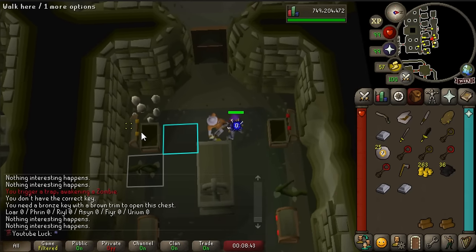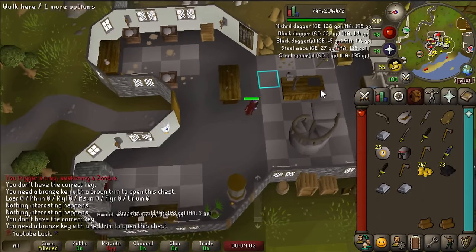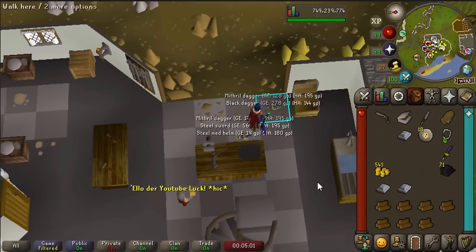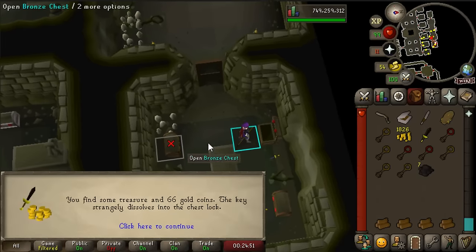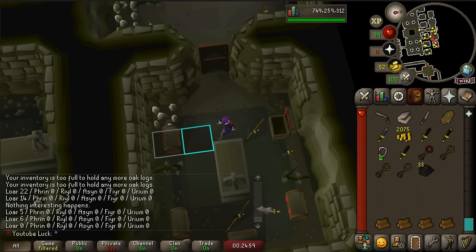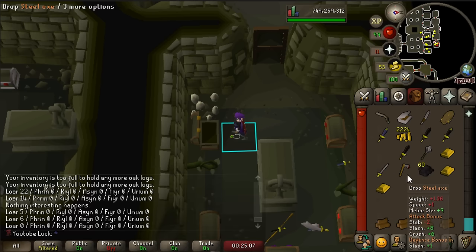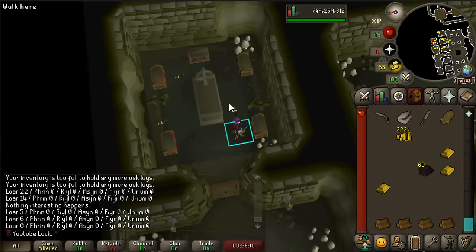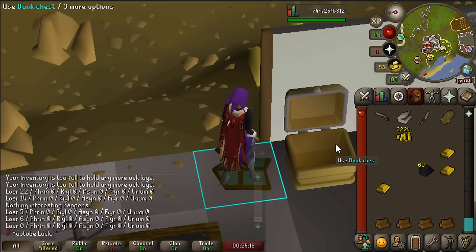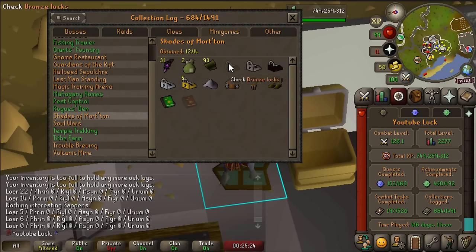Why have I gone dry on every single type of lock? Anywhere that involves a chest, I just go stupid dry. We're officially two times dry on the bronze locks. I got the drunken dwarf. This is going to be our last inventory for the bronze locks - I need to take a break from this after this. I have been at this for about two hours just this morning and God knows how many hours last night. I'm two and a half times dry on this thing - it's not the craziest dry streak ever, but I just can't. You don't get anything out of this and it's such a stupid grind. This is one of the stupidest collection logs. I'm going to take a little break - we'll come back another time.